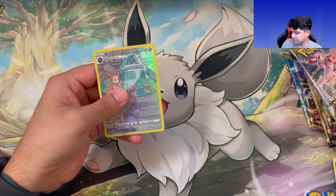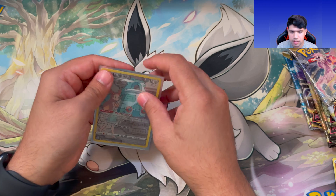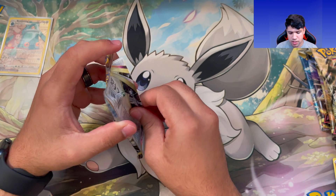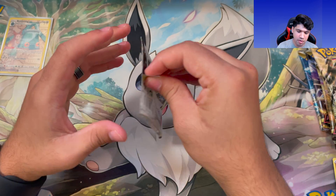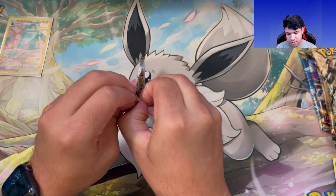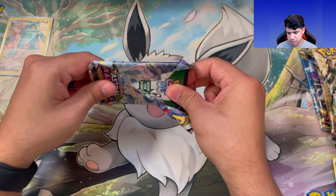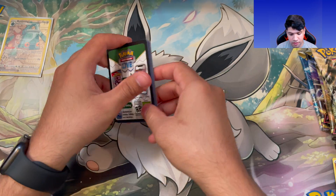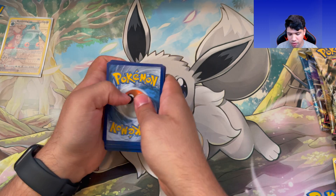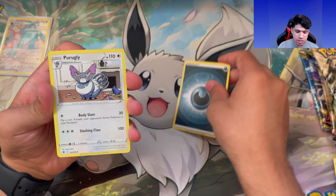Avalugg — okay. I'll always sleeve anything that looks like a full art. So I talked about why I started this channel — it's to hopefully inspire other people to chase their dreams and show them that it's really not too late, and just starting can help you out so much. Opening Pokemon packs and Dragon Ball Super packs has always been a nice hobby and stress reliever for me — gives me some downtime.